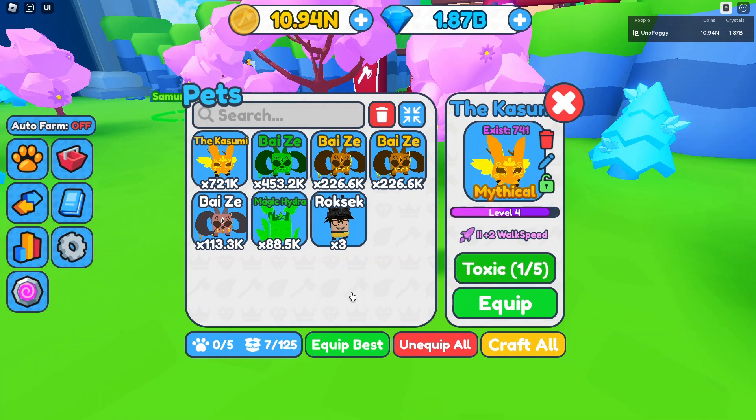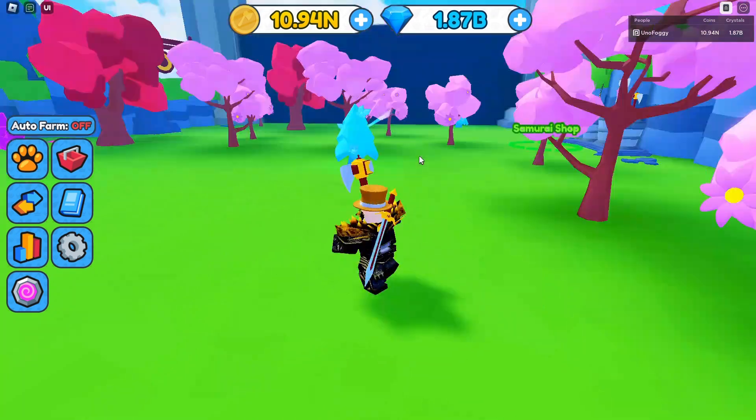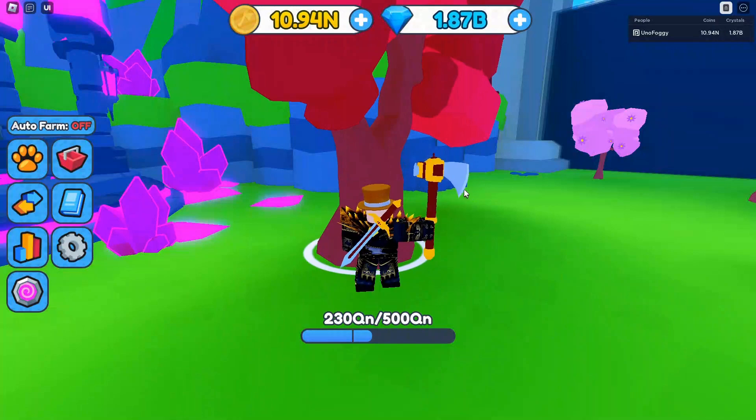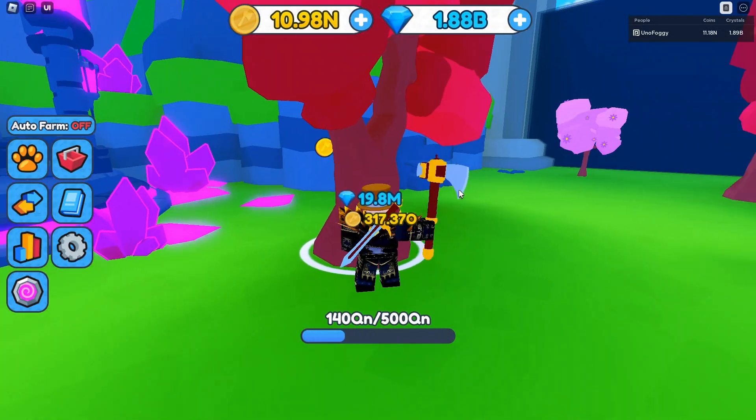However, this is the Kasumi, the mythical. And as you can see, it is extremely strong. The normal version does around 350,000 damage. However, for the golden version, it's doing over 700,000 damage, which is absolutely insane how strong this thing is. And it can give you a ton of coins. So honestly, overall, if you are going to be hitting this tree over here, you're going to be getting so many coins from this pet.